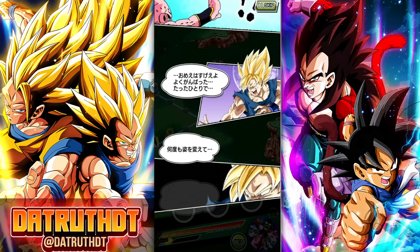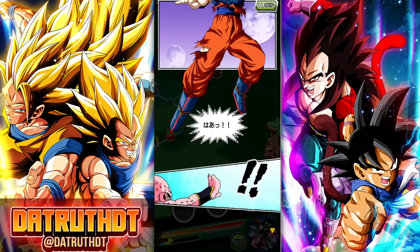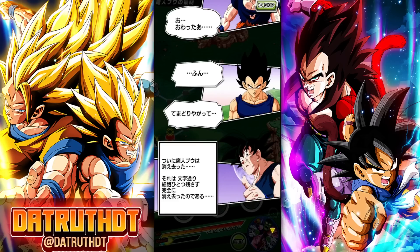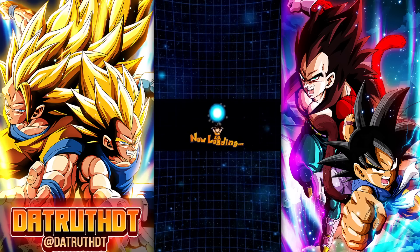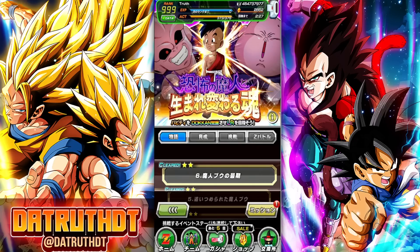Look at all the effort in this event — it's just like the anime. That Goku art — I think they could still EZA him, maybe during the anniversary. I always felt this moment was anniversary-level. You can grade the quality of major celebrations by EZAs. Right now we have two EZAs: EZA STR Super Boo, and EZA Physical Vegito, who everyone loves — he's a beloved EZA character for sure.